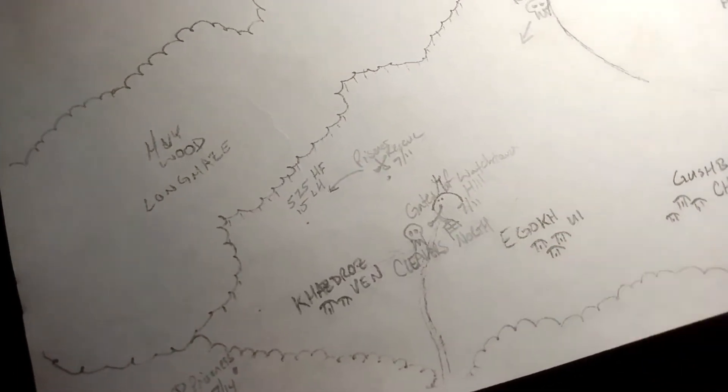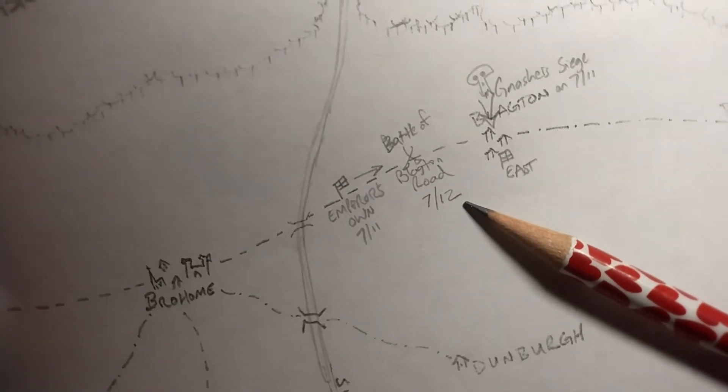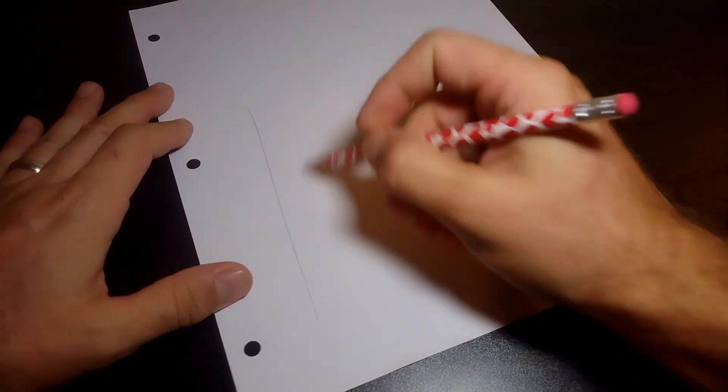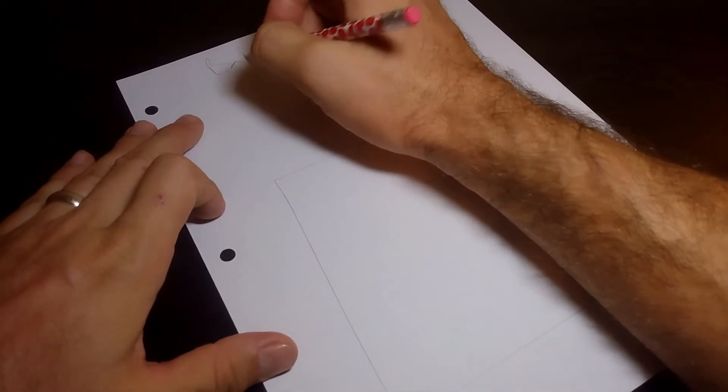Now let's turn our attention back to the west and figure out what we need for next week's Battle of Watchtower Hill. One more footnote on Blagden Road: Jim is very generous to offer this, but there are no guarantees. If for whatever reason it doesn't happen in the next several weeks, that's fine — we can always run it ourselves. But every time I have the opportunity to bring more people into the fun we're having here, I'll take it.